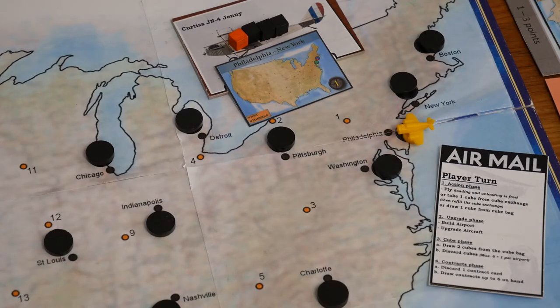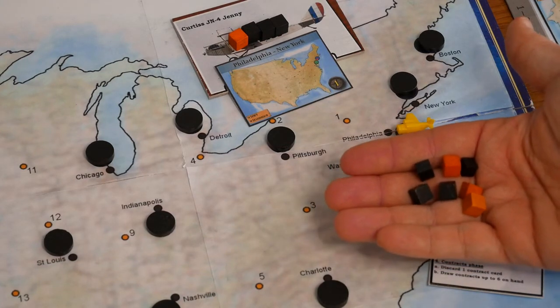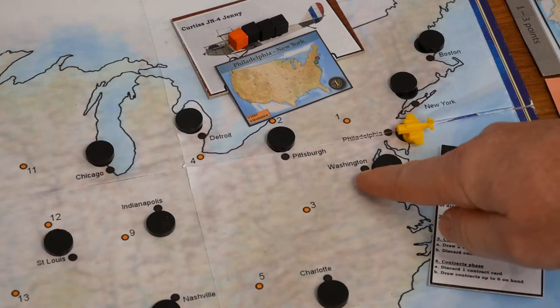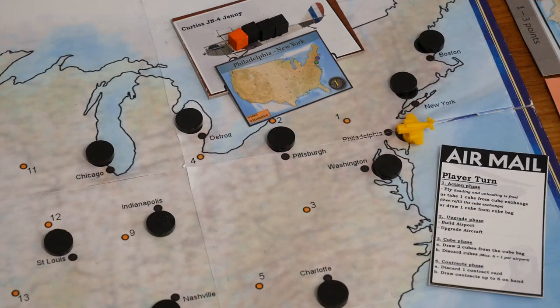A player turn is divided into four different phases: the action phase, the upgrade phase, the cube phase, and the contracts phase. In order to fly between different airports you need landing permits. Landing permits are these cubes in different colors, the color matching the color of the airport, the airfields, and later on different airport colors.